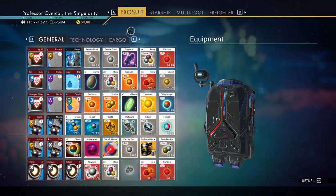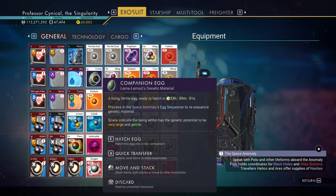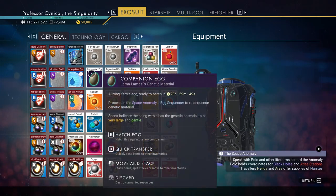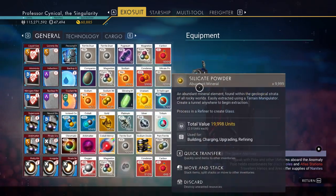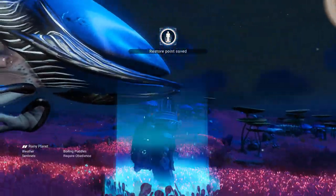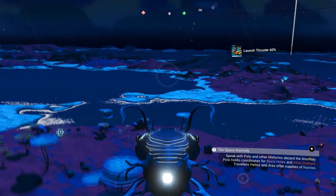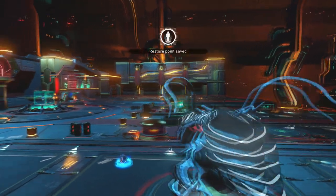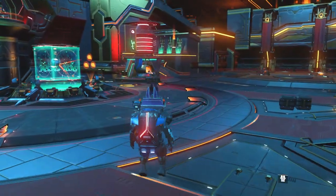If we want to keep the egg as it is we'd wait another 23 hours for it to hatch, but we're not going to do that. Instead, we're going to take this egg up to the anomaly. Jump in and out of the ship first to create a save point just in case anything goes wrong.